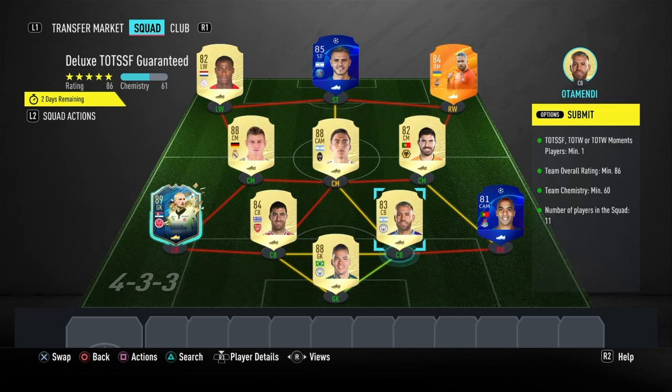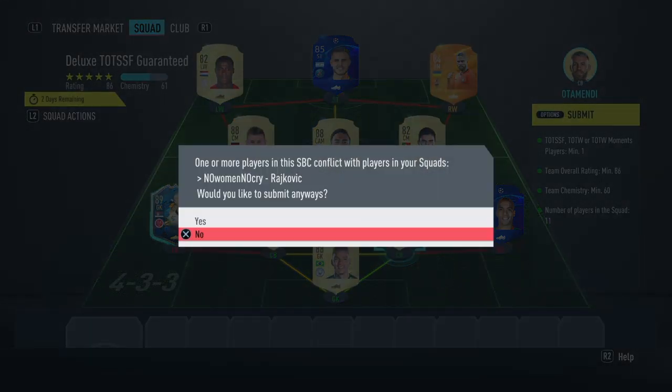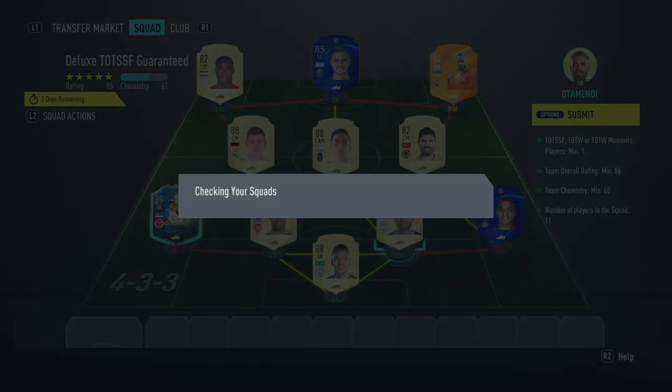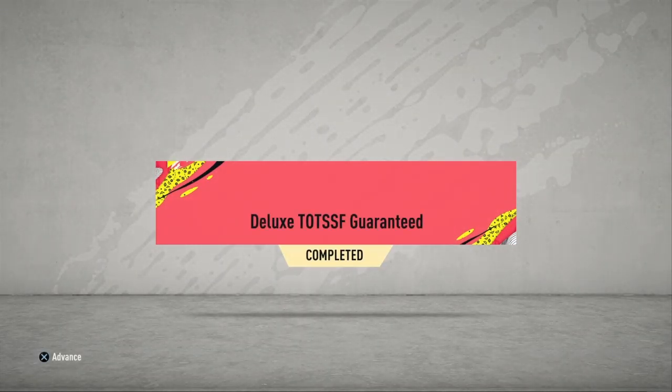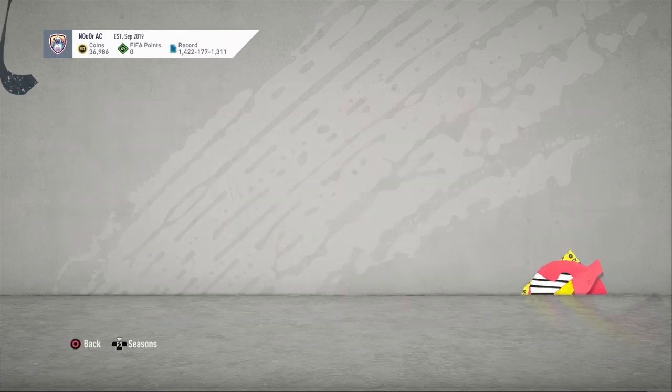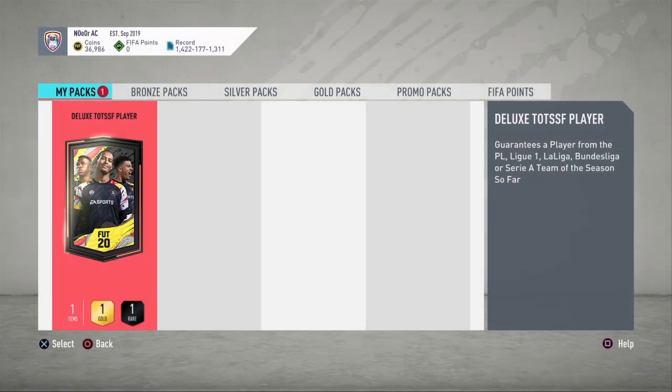But yeah, this is what we're submitting. For the first one — we're going to be doing a couple of these — deluxe Team of the Season So Far guaranteed. The first one submitted, I'm hoping we can get something sick. There it is — the deluxe Team of the Season So Far guaranteed SBC completed. First of two deluxe Team of the Season So Far guaranteed packs. We're going to be opening up two of these. Make sure you guys drop a follow if you haven't already on TikTok. First deluxe Team of the Season So Far player — guarantees a player from Premier League, League One, La Liga, Bundesliga, or Serie A Team of the Season So Far.